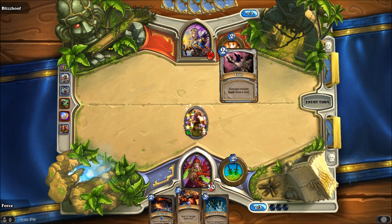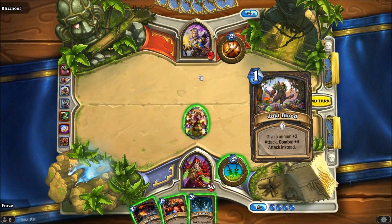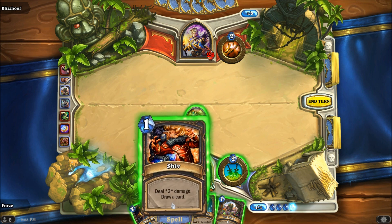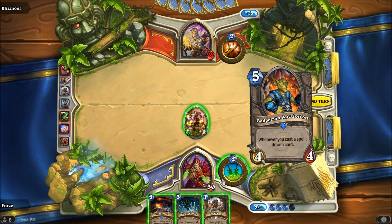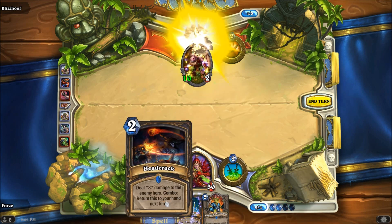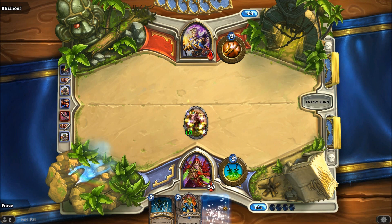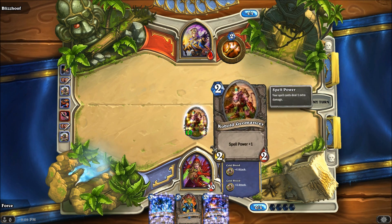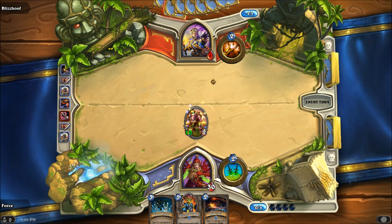Opponent plays a card that gives his minions taunt and draws a card. Now this turn is going to hurt him. We're going to Shiv him for two, drawing a card and triggering the combo system. Then with the combo triggered we Cold Blood, giving our creature plus four — hitting now for ten. Then we Headcrack to hit for three. Since the Headcrack was comboed it comes back to our hand next turn. He is now at nine health — if he does not kill the Geomancer or play a creature with taunt, the game is over. The combo system — how absurd it can be.